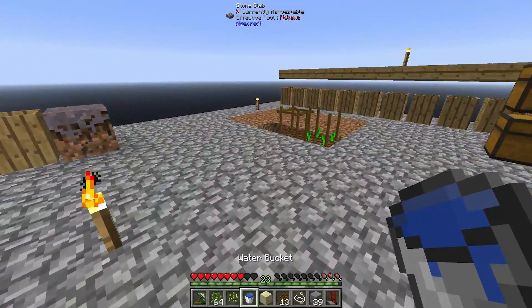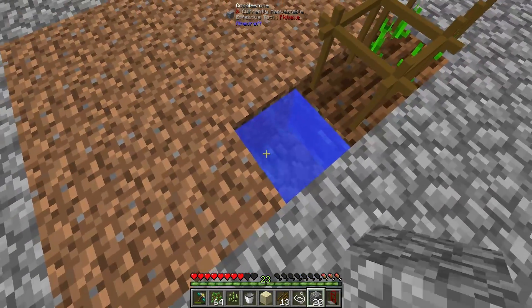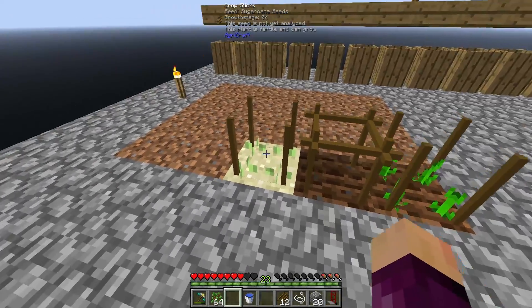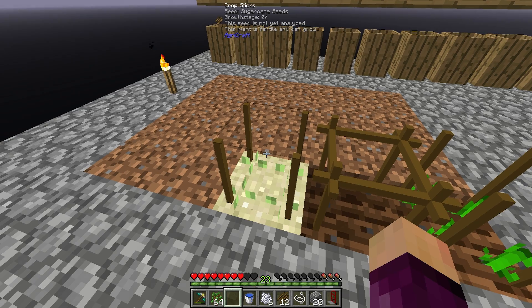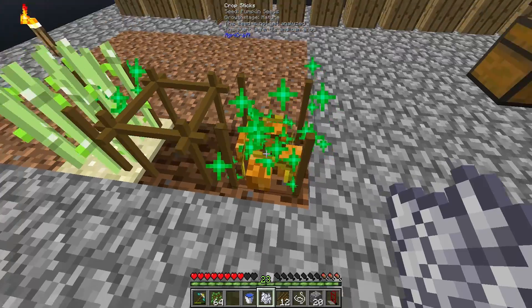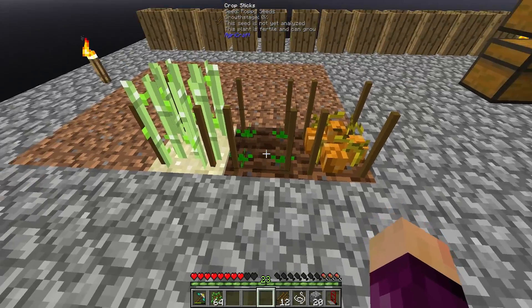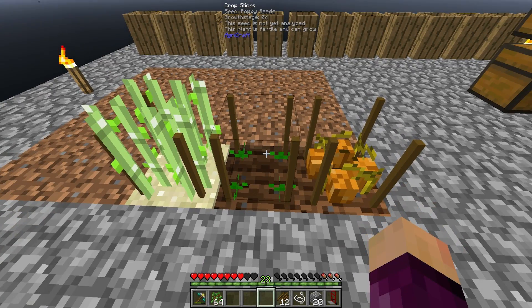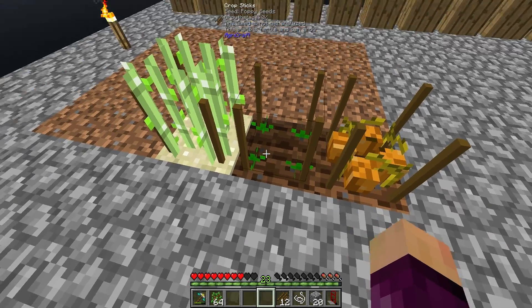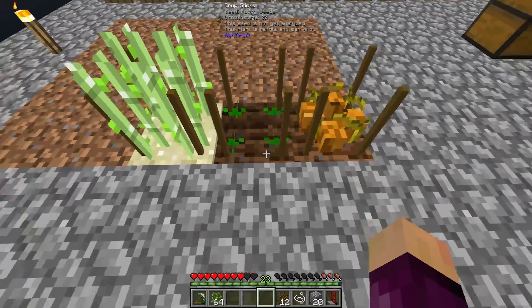We put down the cobblestone platform, place the sand, crop sticks, and sugar cane back. If we go ahead and make some bone meal and start growing these up — shift right-click will allow us to bone meal these — remember to shift right-click because if you don't, they won't grow. And there we got poppy seeds! I was actually super lucky. Occasionally you'll just get more pumpkin seeds, but if you're lucky they will mutate together and you'll get poppy seeds.